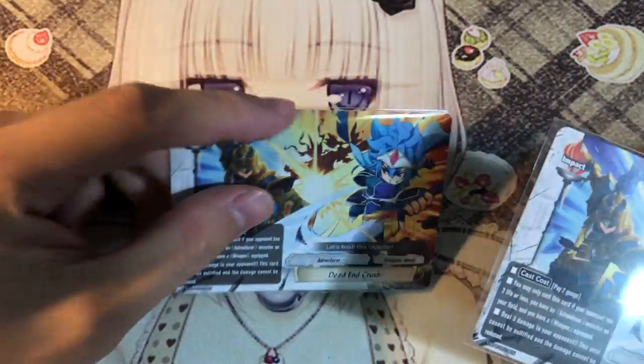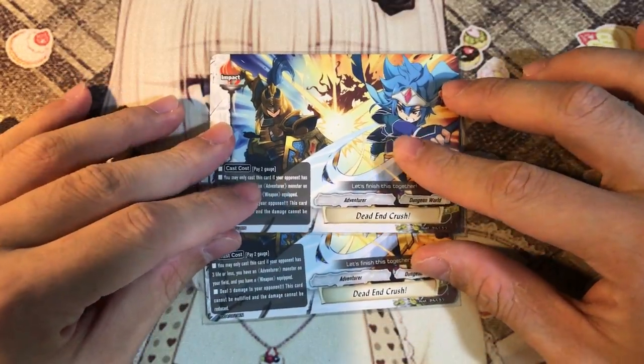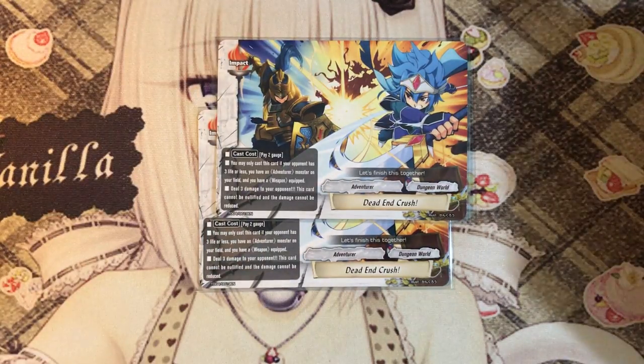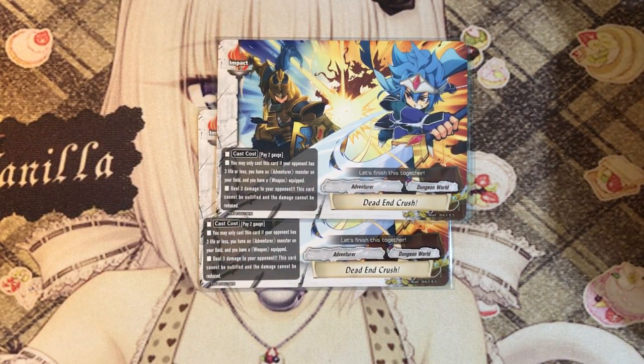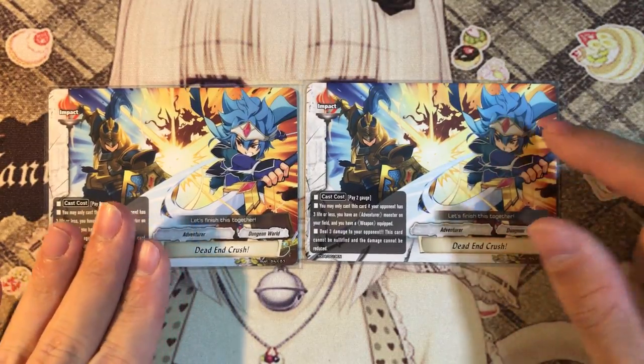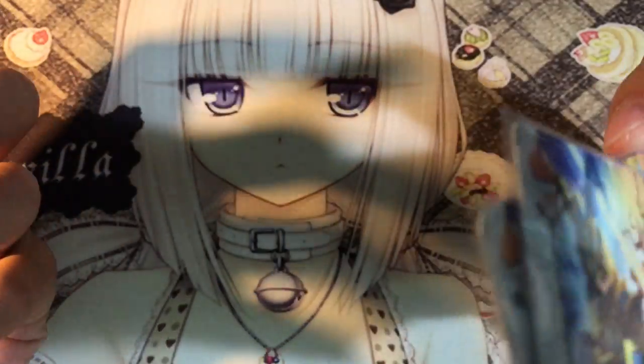2 copies of the impact: Dead End Crush. I really love the art for Dead End Crush - this is a classic trial deck card, very rare. It's a 2 gauge for 3k impact. You may only cast this card if your opponent has 3 life or less, and you have an adventurer monster on your field and a weapon equipped. Deal 3 damage to your opponent - this card cannot be nullified and the damage cannot be reduced. It is a gargantuan punisher for dungeon adventurers and it just helps finish off your opponent.